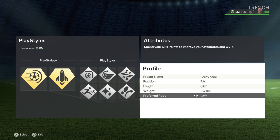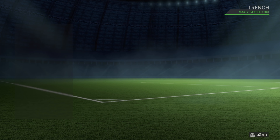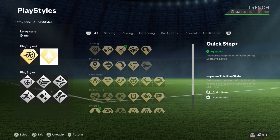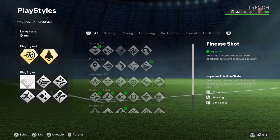He's a six-foot right mid, 152 pounds, left foot. This right mid can shoot and pass and he's very fast. The first two play styles — play style plus — we got the Power Shot which he has and the Quick First Start which he also has, so we bump Quick First Start to a play style plus. The other play styles he also has are Technical, Rapid, Flare, and Whipped Cross.